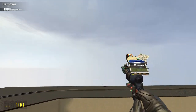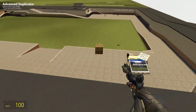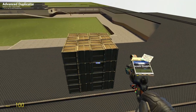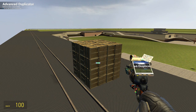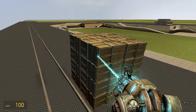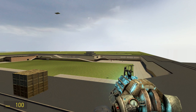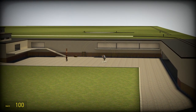Now that we know they'll land up here, let's give it something to hit. This is a 4x4 cube of crates, and they are all welded together. It takes a while to paste due to all those welds. Then we'll just unfreeze this.